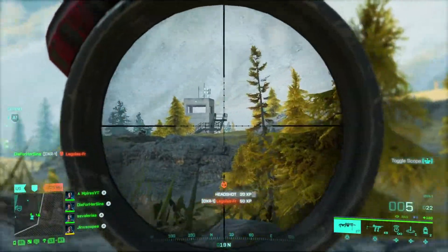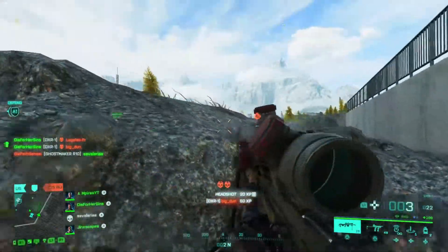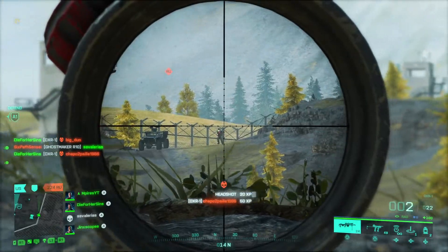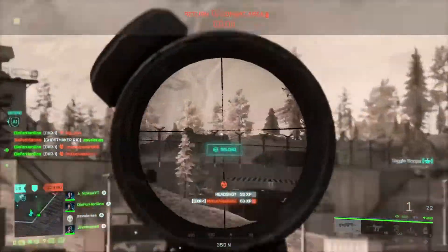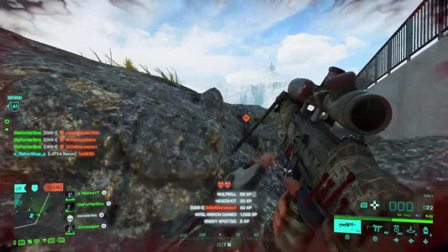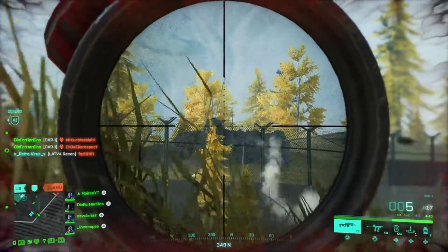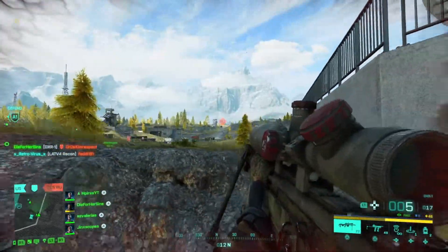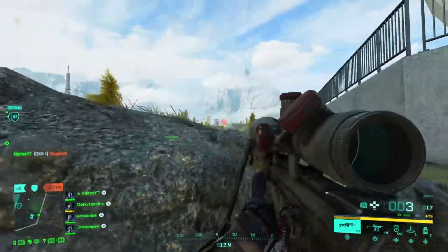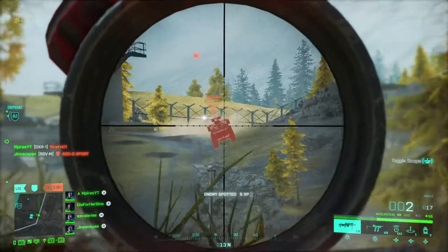If you are used to the 6x, go for it. If you are used to the 10x, go for that. But don't just keep switching around between scopes — it would really mess up your aim. In this sniping clip I'll show you how easy it is to snipe at long distance range. You don't even have to put your crosshair aim much higher; you just have to put it a little higher even at long distance. Unlike the SWS or the NTW-50, you really need to care about bullet projectile and where the bullet leads.